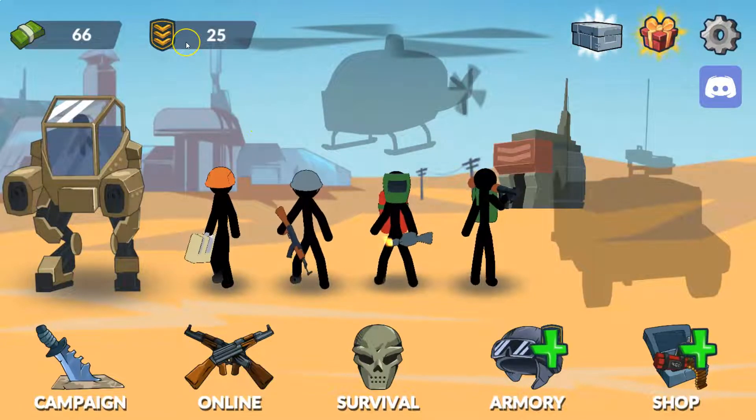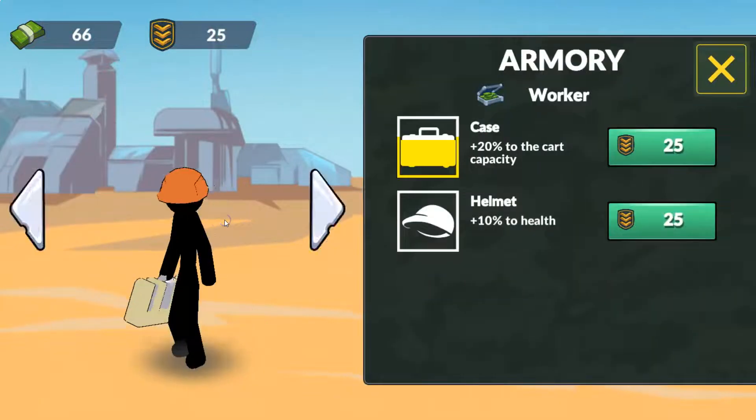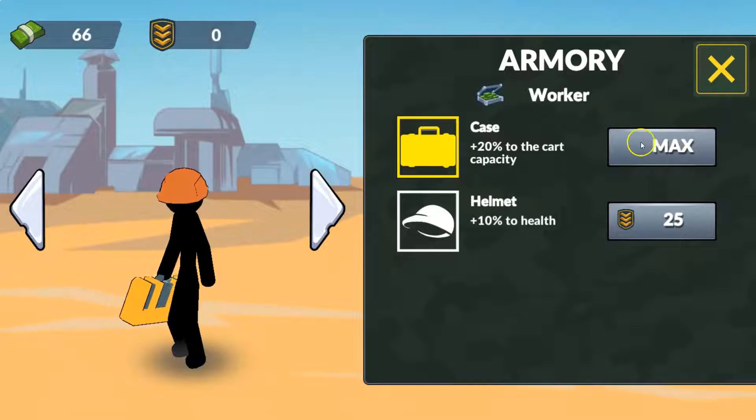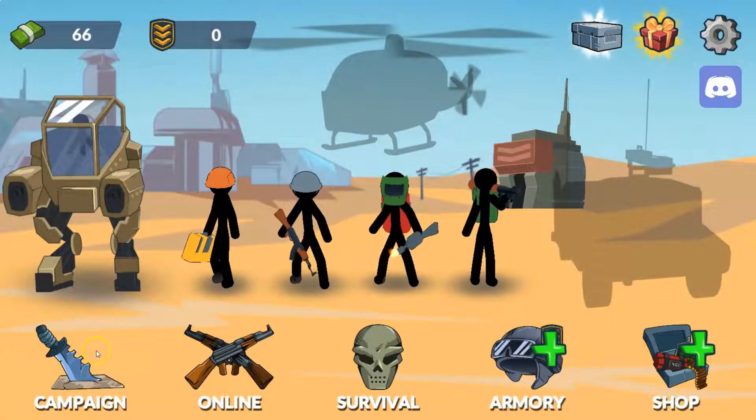As you can see, we have some upgrading money — enough to upgrade someone. So we will be upgrading our worker over here. Let's upgrade the case of our worker so that the worker can gain 20 more dollars. Now it's upgraded and at max, meaning the worker is going to gain 160 dollars per case that it's going to be able to carry.